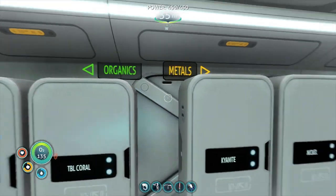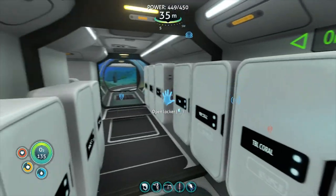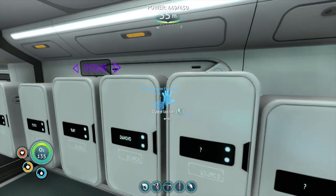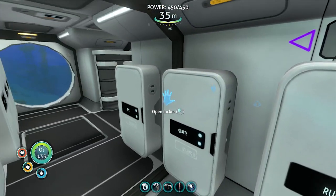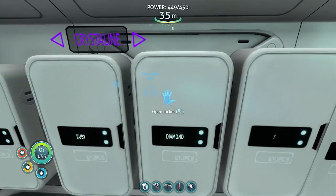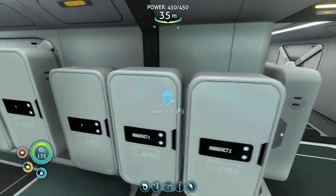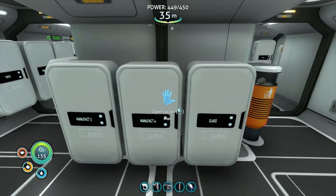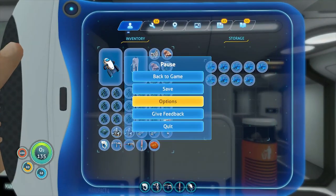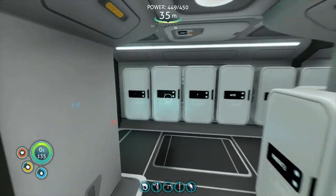Coming in here, along the way I've got organics and metals on a giant set of lockers. Over here I've got some crystalline, quartz, salt, ruby, diamonds. There's some other stuff that we'll find eventually. We've got some manufacturing places just to hold on to manufacturing bits — a bunch of glass, things like that.